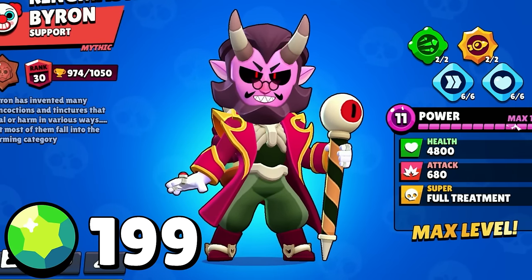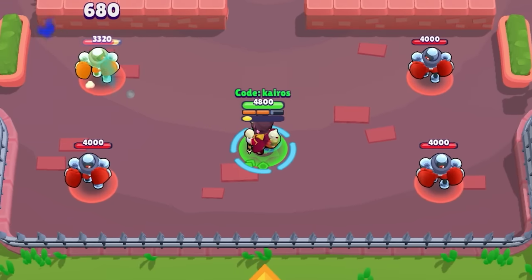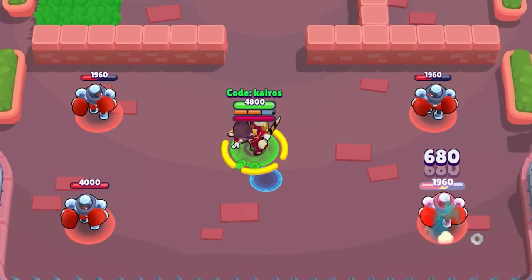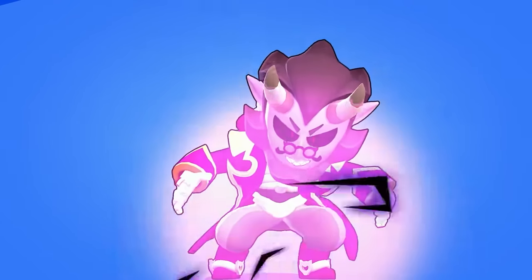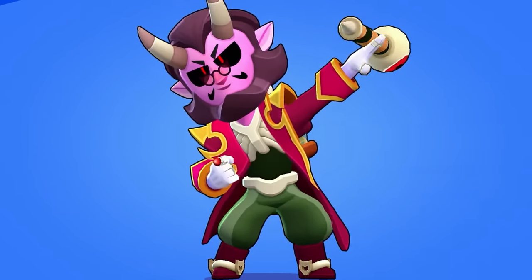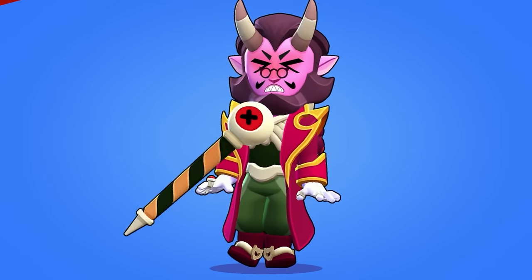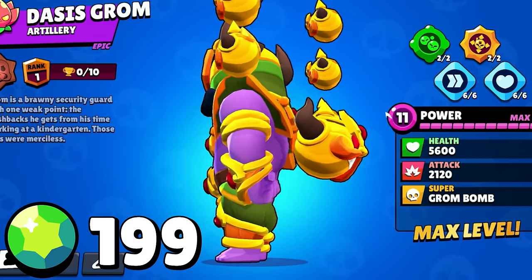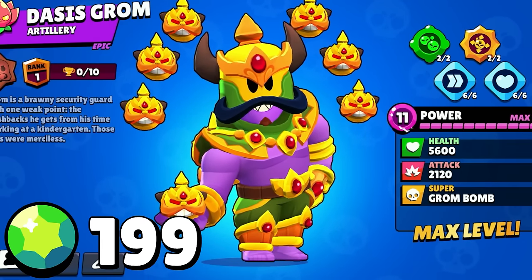Next up is Ringmaster Byron, which will cost 199 gems. This skin is very cool and I'll be doing a giveaway of it on my Discord and on X/Twitter. For his attack he fires dark eyeballs at enemies, and his super summons creepy teeth around his enemies. When he wins he uses his dark powers to summon his eyeball staff, and his dark powers seem to fail him when he loses. Next we have the Warrior's Journey skins releasing in mid-November — just like the Greek mythology skins, these Indian mythology skins are all 199 gems.